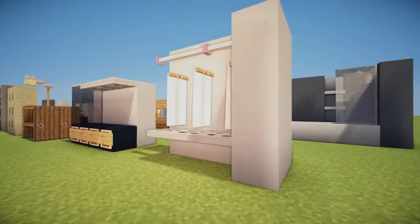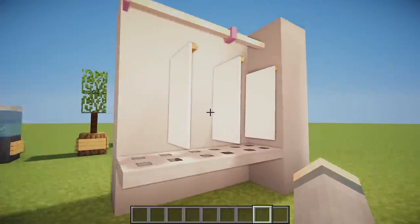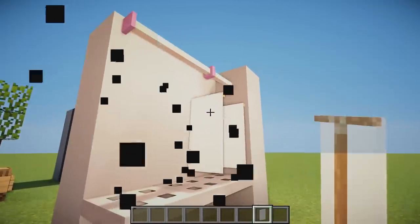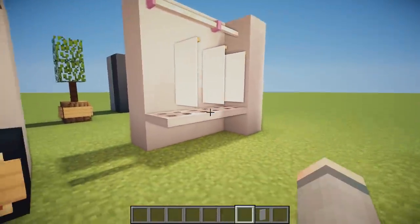Now moving on to some all-round helpful designs and shelving units. First we have a cool wardrobe design using trapdoors, emeralds as the rail above the wardrobe, and white banners placed down on top of each other to look like clothes are hanging.